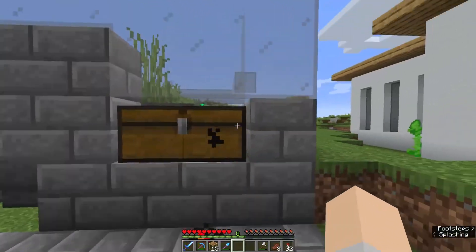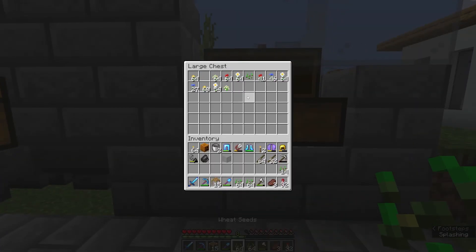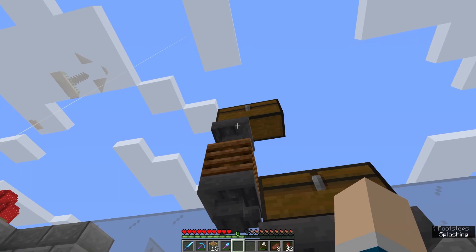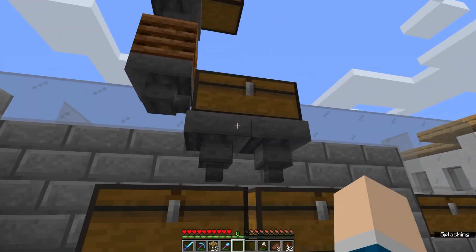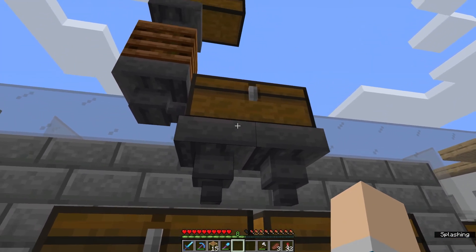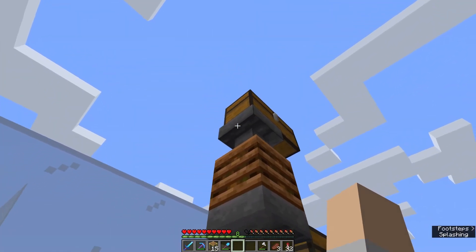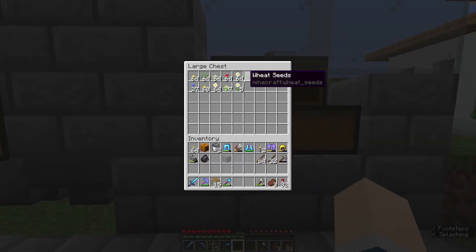And then the last component of this farm is this sort of ugly looking setup over here. That's where we can take the seeds that we don't need, go ahead and pop up here, and throw them in this top box. What that'll do is go ahead and hopper the seeds out of the chest, into the composter, and then from the composter we'll get bone meal, which then feeds back into the hopper lines that are providing the dispensers with bone meal. So we can put seeds in this chest — I feel like I always have way more wheat seeds than I need, just as a side effect of being alive in a Minecraft world — and then our flowers come out here.